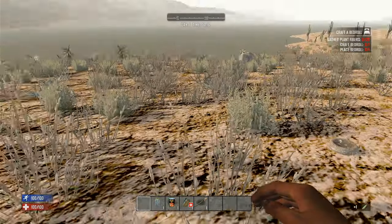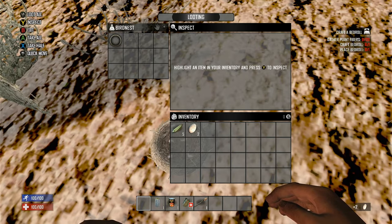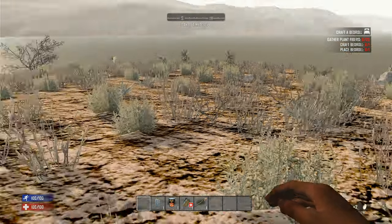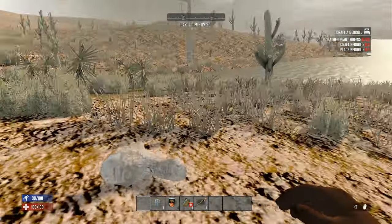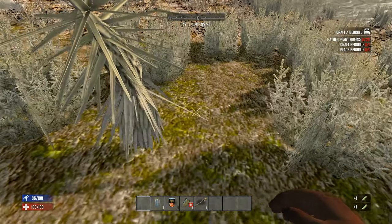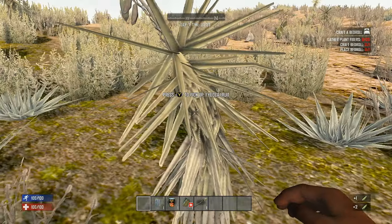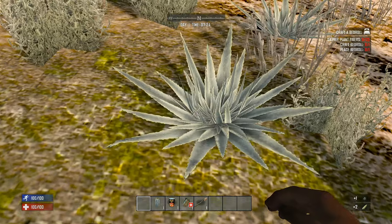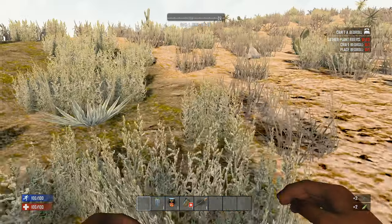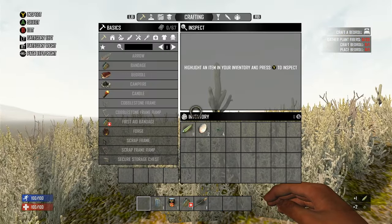The rules are going to be the same. The only thing we can actually craft is — oh, there's some eggs, nice — the minibike. If we do get the minibike schematic, then I can use the forge and the workbench at the trader to craft the parts for the minibike. That is the only thing I'll be able to craft. Looks like we spawned in the plains, which is great.